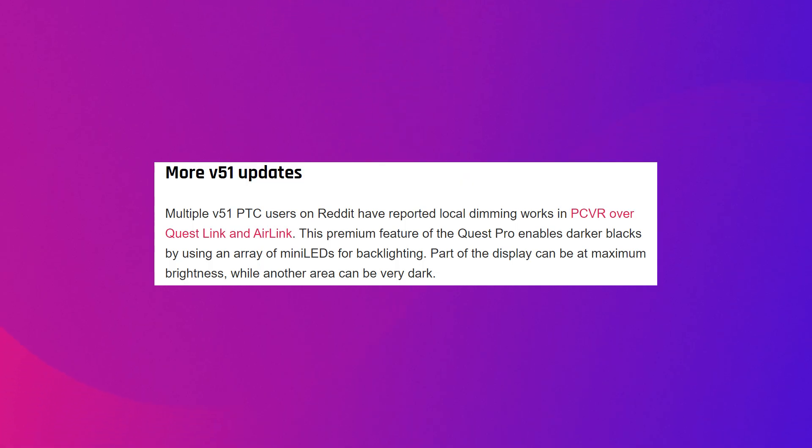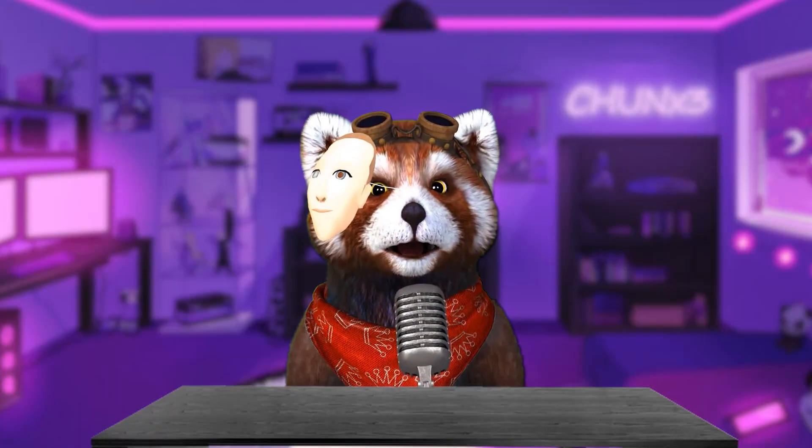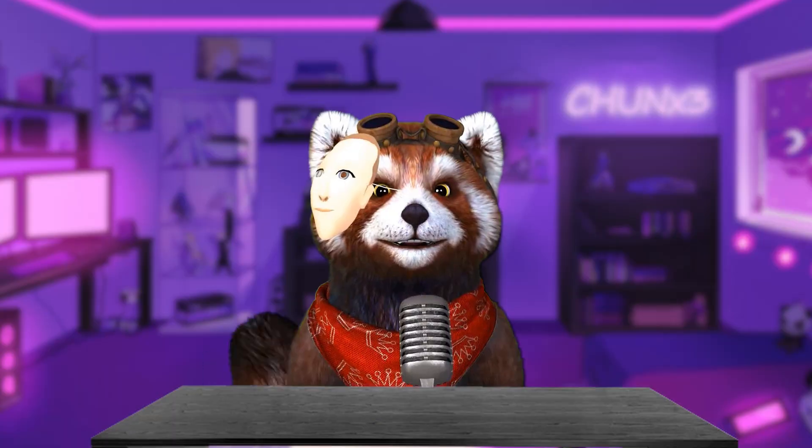And finally, with the version 51 update, Quest Pro's PC VR has local dimming enabled by default. So, is local dimming all good? Hmm, not really.